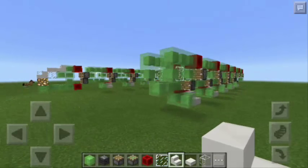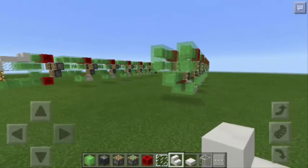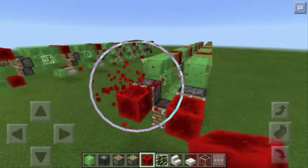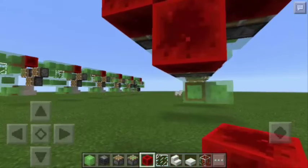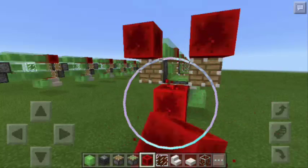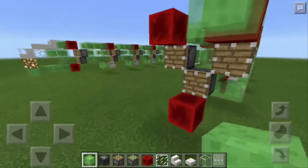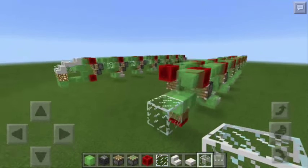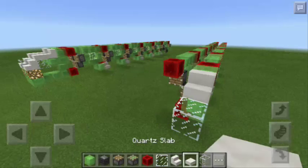Now it's time for us to make the front of the train. We just need to put here 3 more pistons and then some blocks of redstone. Another 2 here. Now let's remove these 3 here. Now this time, we're going to put 3 slime blocks here and a block of glass. Then a stair here and a quartz slab.